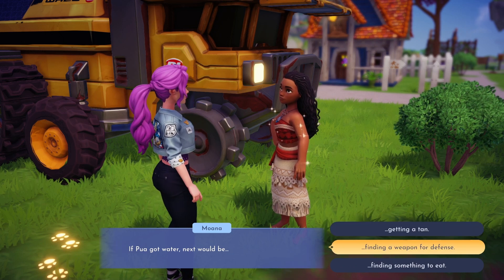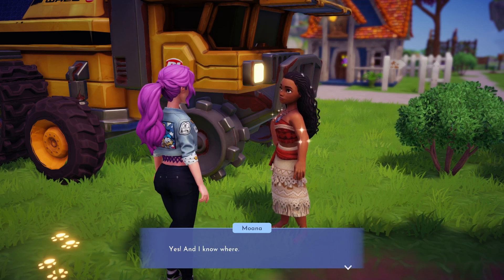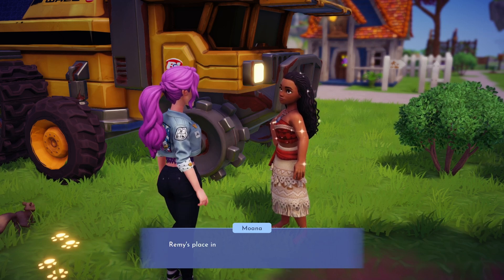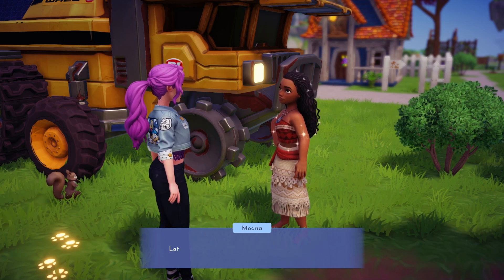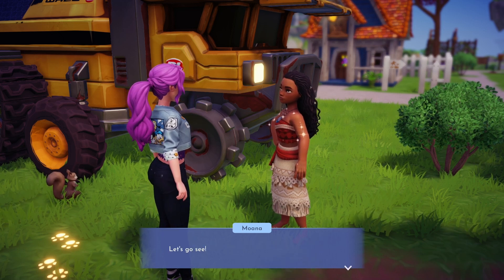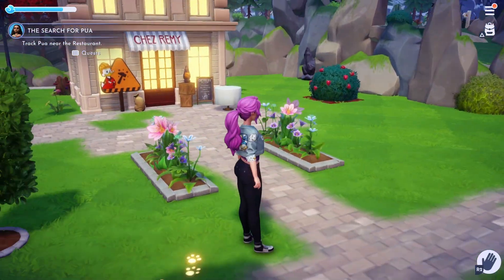Now that Pua has had his fill of fresh water, Moana thinks he might go search for more food because he was not able to open the coconuts. She thinks he might be heading towards Chez Remy because this would be the easiest place to find some food. You will need to head over to the restaurant to see if you can find any sign of the lost pig.